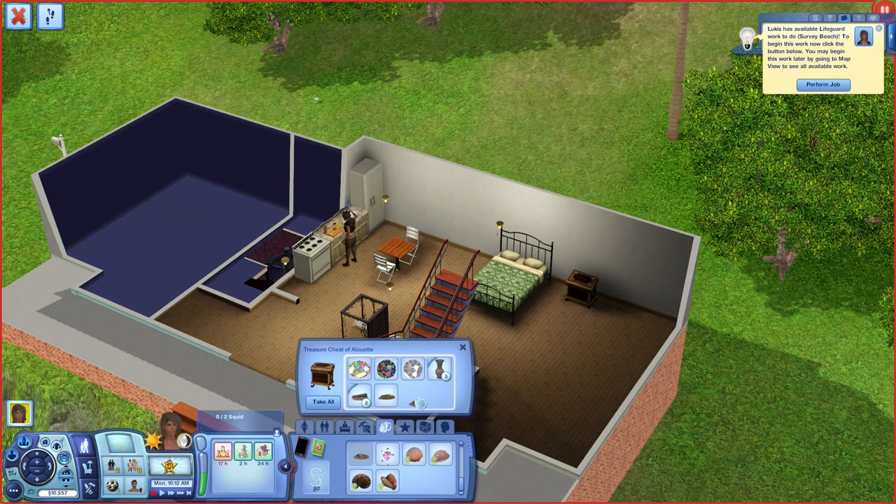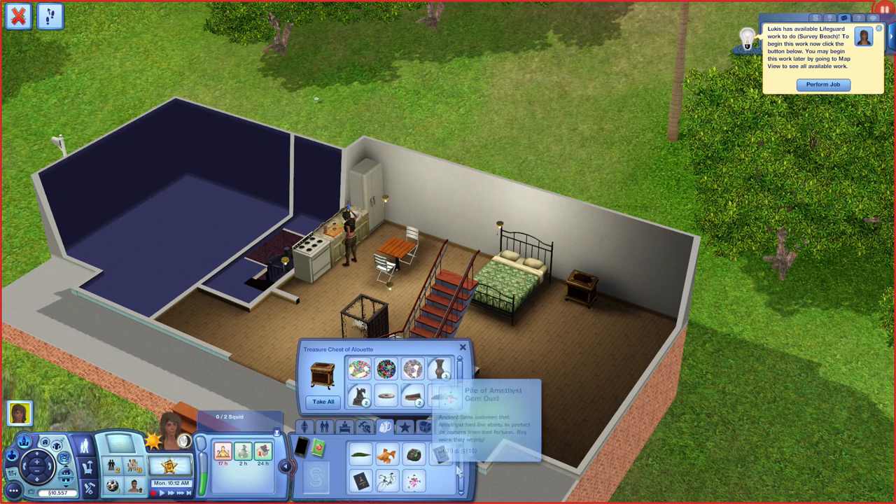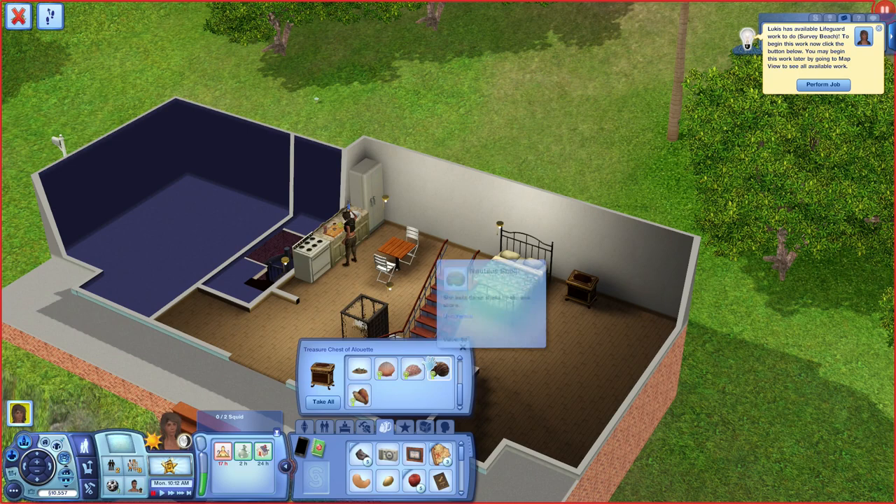These things lost their value — I swear they had a value before but they don't anymore. So I moved everything out to make sure nothing was losing its value when I moved. Everything should be cool now, so let's put everything back. We're going to make this house sparkle and shine, it's just going to take us a while. I'm playing this legit, 100% legit, so I don't want to give her money she didn't earn.